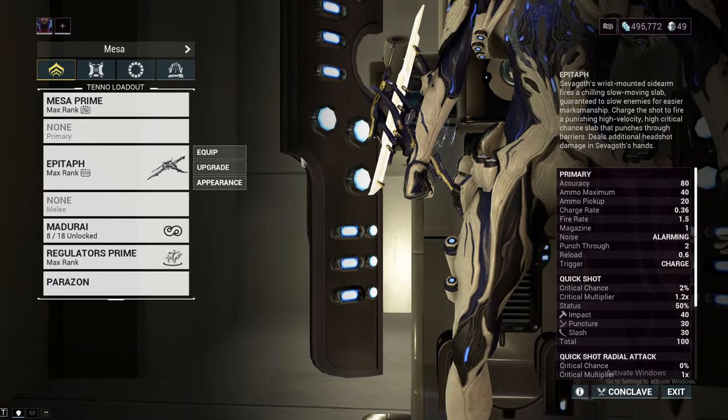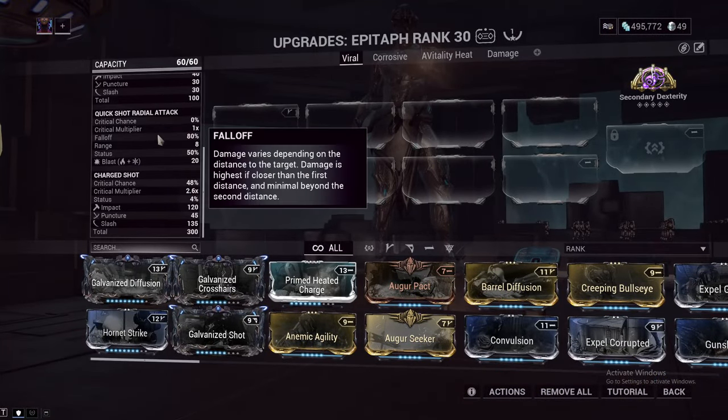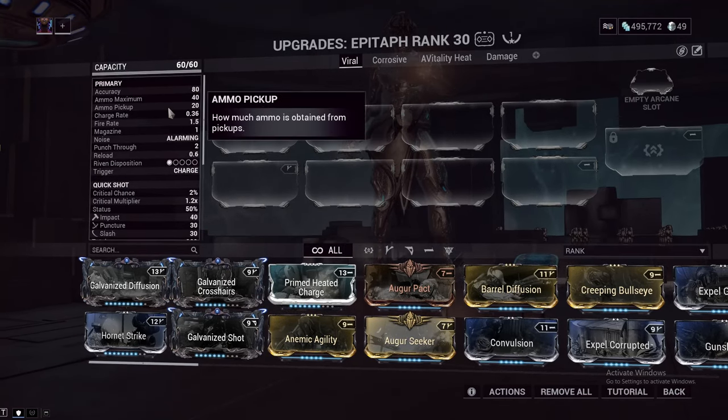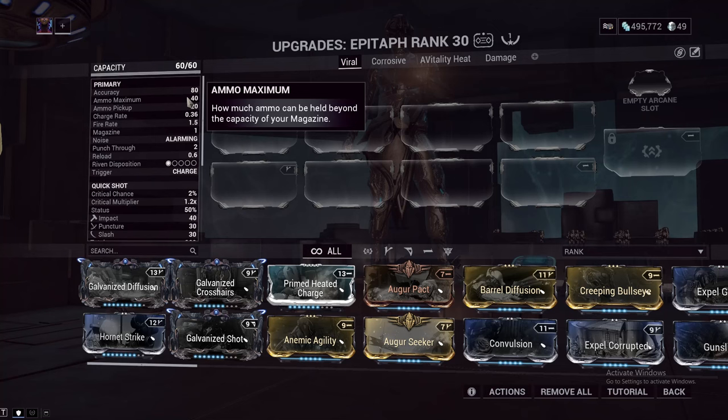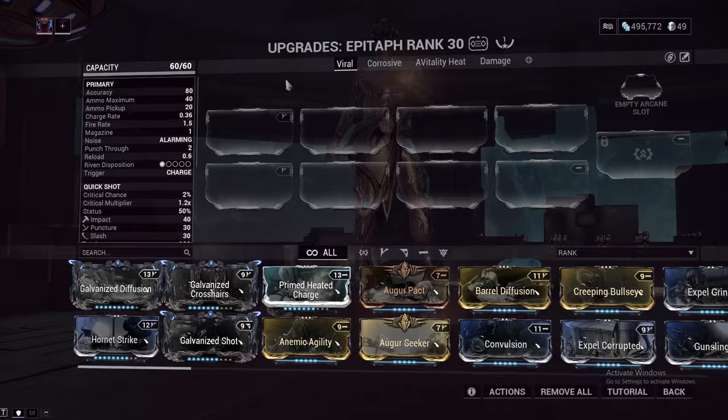We can take a look at the Epitaph's stats now, and you won't be surprised to see that these are some of the most juiced stats in the entire game. You get 20 ammo on a pickup, so it's really hard to run out of ammo unless you're just not killing things with it. The main use of this gun is as a primer, so you will be getting kills with other things, but this gun can output a lot of damage.